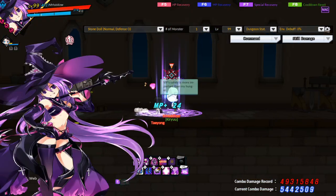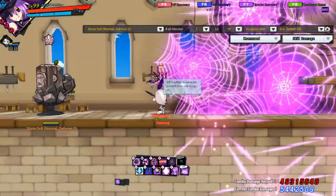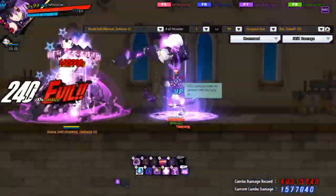So if I toss a Dark Web here, and then as you can see, if I use these skills, the cooldown will decrease.